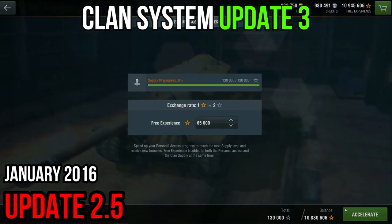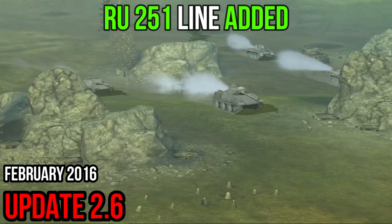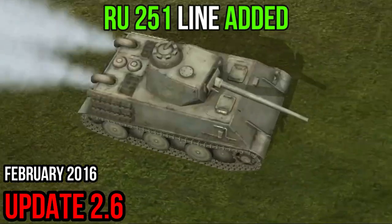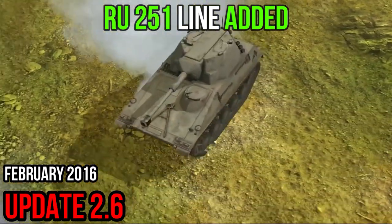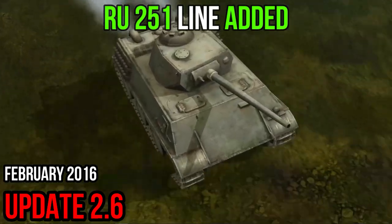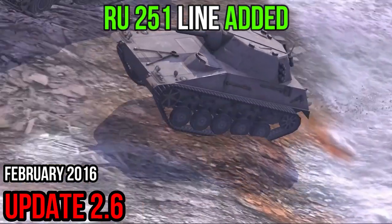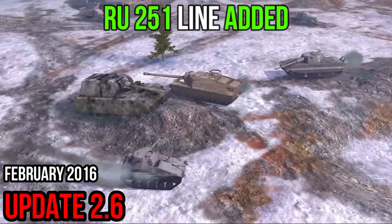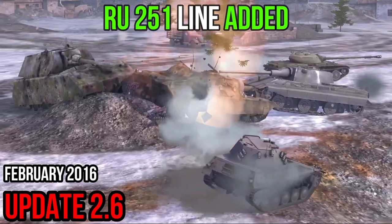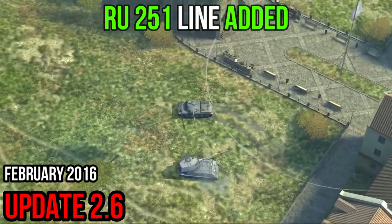Six German light tanks join the ranks with lightning speed. The legendary vehicles are getting ready to take their place in your garage. Special attention should be paid to the VK 16.02 Leopard, Spähpanzer SP I C, and RU 251. The VK 16.02 Leopard enjoys decent front armor and good movement characteristics — it can reach key positions faster than others and supply its allies with important data.